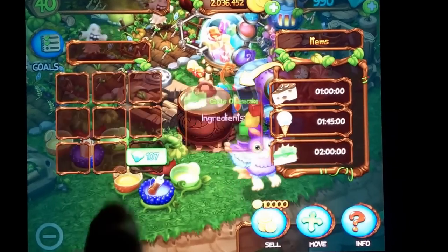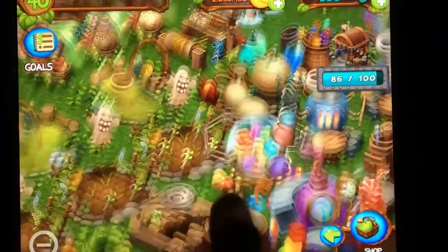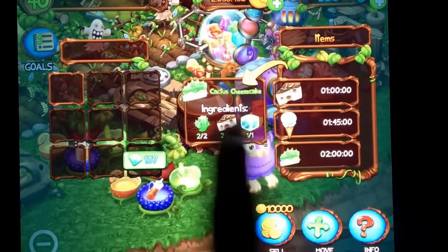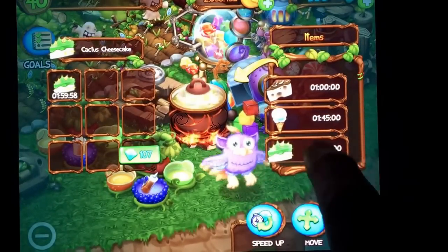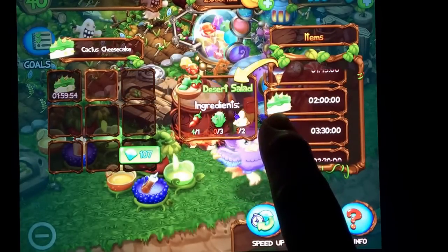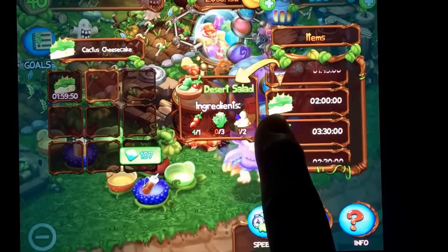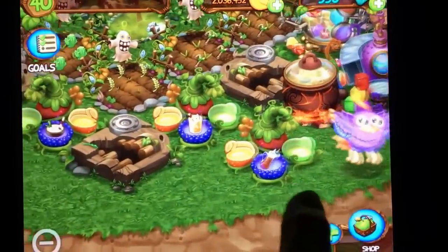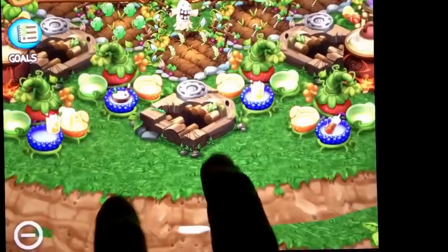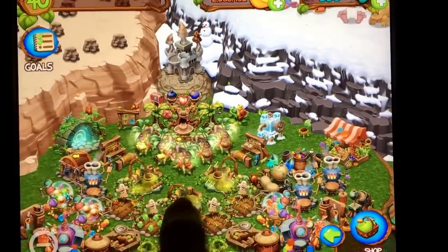I need one ice cube to make a coconut cheesecake. And over here, desert salad — I call it desert sand — needs three cactus and one more sand. I'm waiting for sand to finish in about 22 minutes and then I can make one of those. Alright, that's a little bit about Dawn of Fire and the main island.